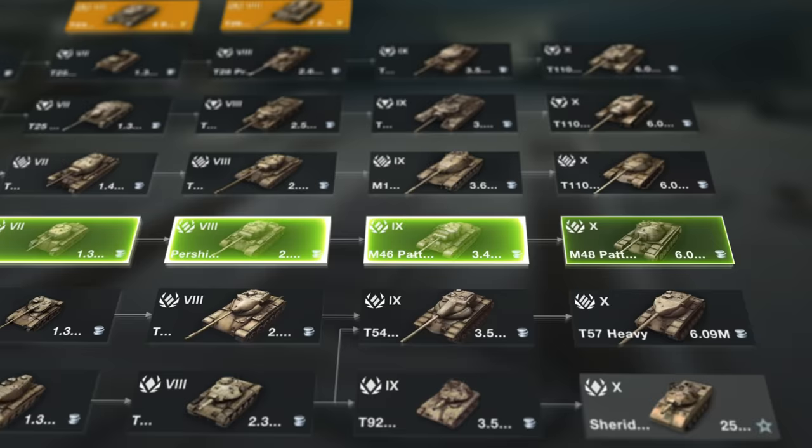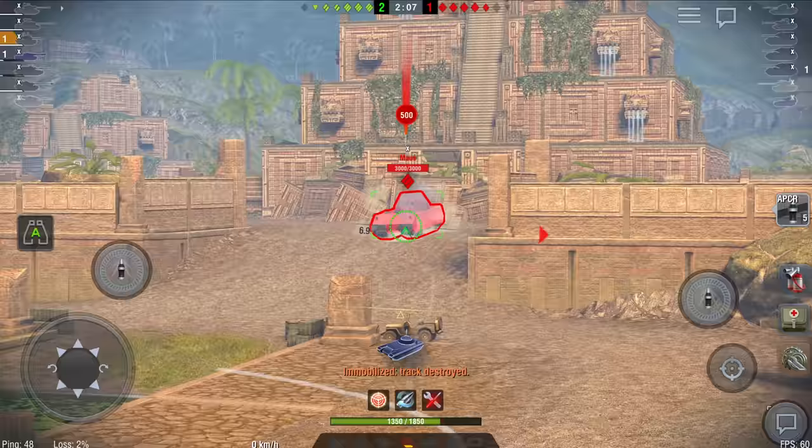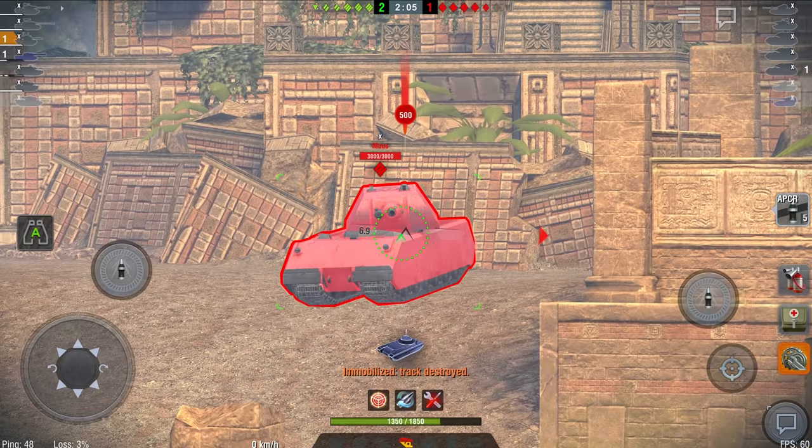Heavies perform best at defense or breaking through enemy lines. Medium tanks are support vehicles — they quickly take good positions and cover allies from the flanks. But remember, medium tanks can't always penetrate the enemy's front.